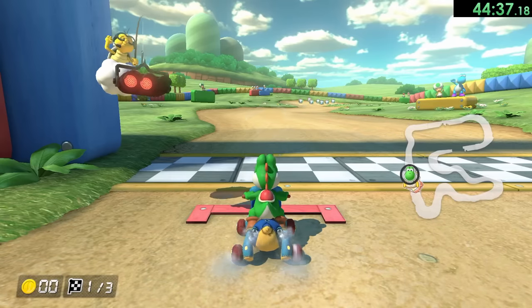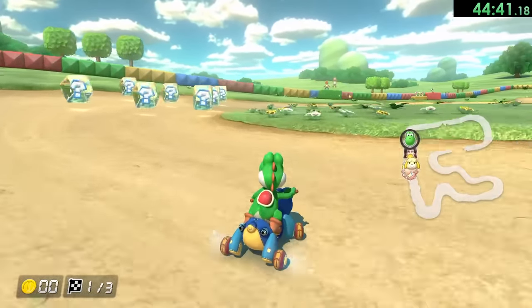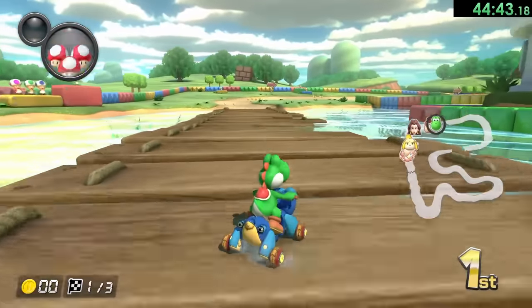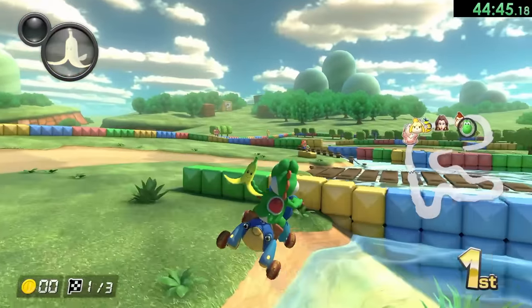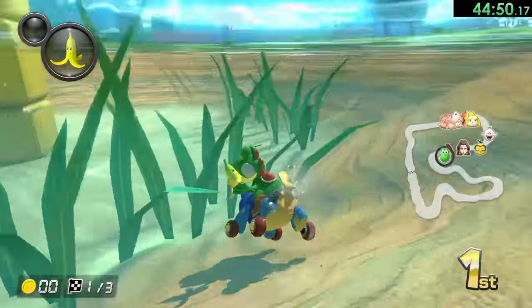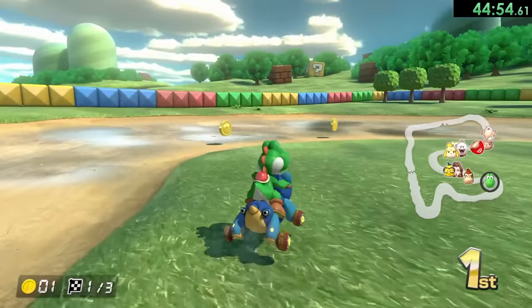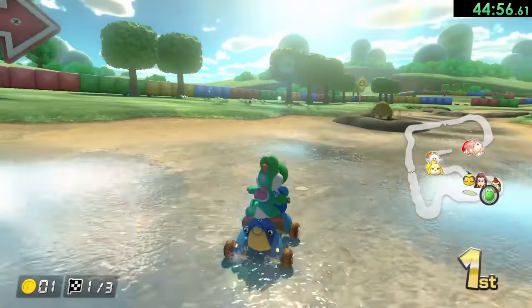Now it's on to SNES Donut Plains 3, and this one has a really cool trick that I'm not the best at, but I'm still going to go for. What you want to do is drift into here, you get a huge hop, then you can use your boost as soon as you hit the ground — and that's supposed to make you go faster. I don't know if I do it correctly, it's definitely not the fastest in the world, but it's so cool — you just kind of got to do it.